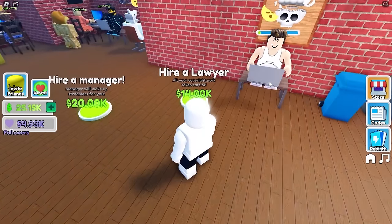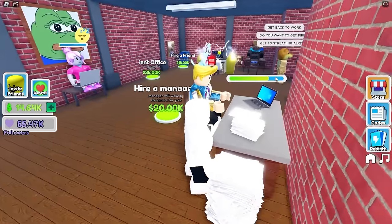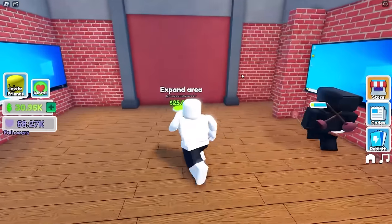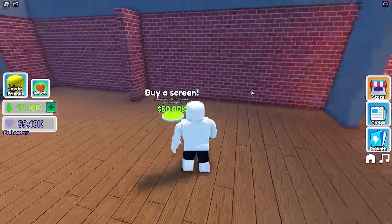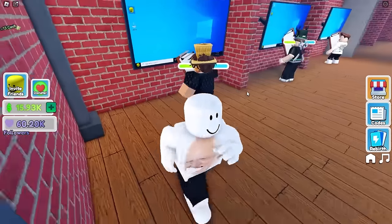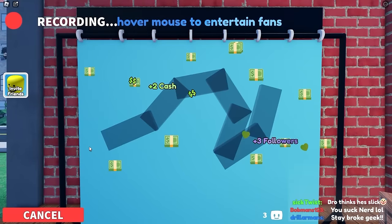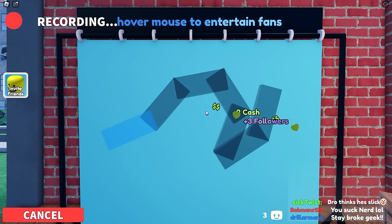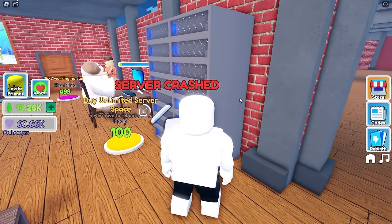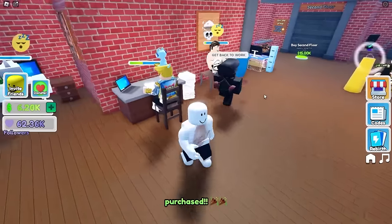Let's do some upgrades - stream faster is always good. Now I'm broke after these upgrades so it's time to spend some Robux and get Aiden Ross - he's gonna be really cringe, 3.99. So expensive - please guys buy my shirts! Here he is - it's the same as iShowSpeed but he makes me a lot of money, 620! I'm gonna get a manager to wake up all these idiots - good thing it's Buff Doge because he'll just smack them with his biceps.